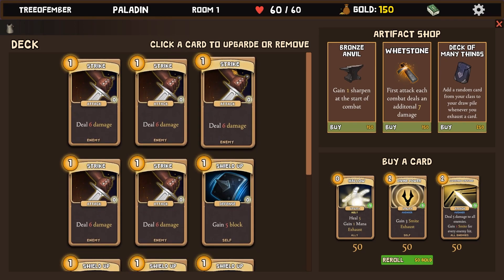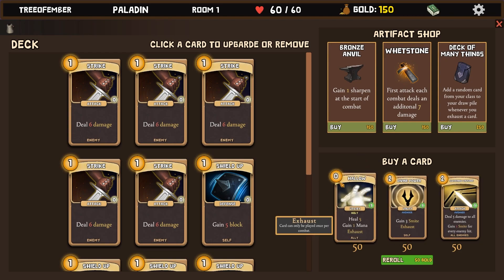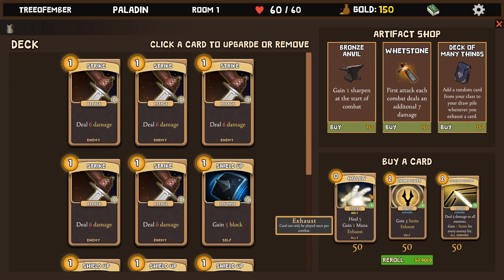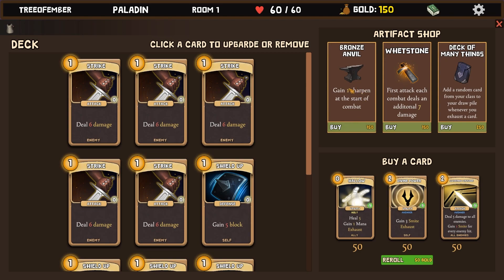You can click a card to upgrade it or remove it. I don't really want to do much in the beginning of a run. I get 150 gold when I first start. I can buy an artifact, one of these artifacts if I want, or I can buy one of these cards, or remove stuff for 50 gold. How much is it to upgrade? It's 50 gold. All right, so I heal five, gain one mana, exhaust ally. Okay, sharpen of combat.